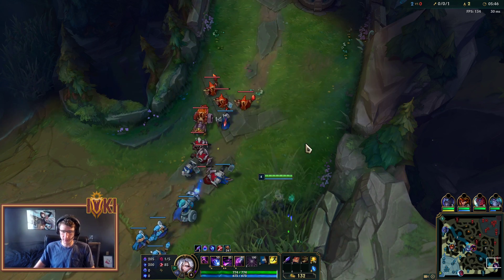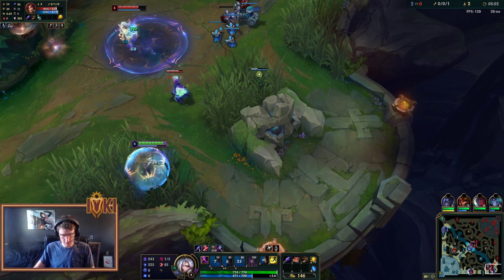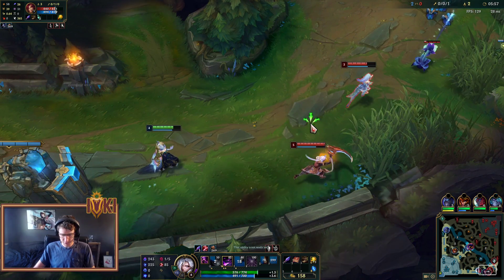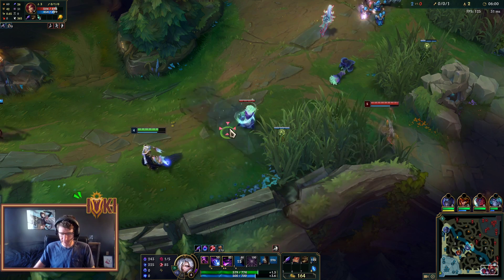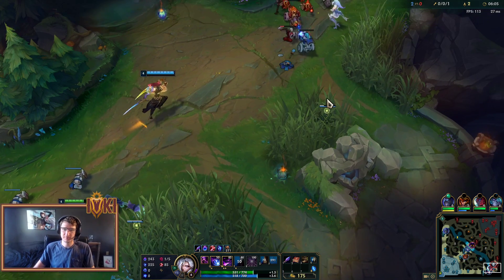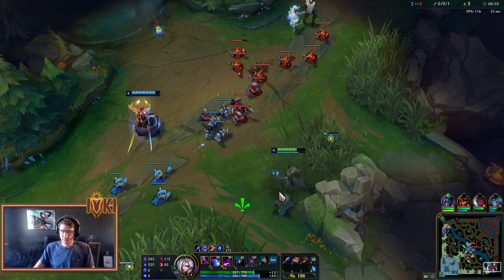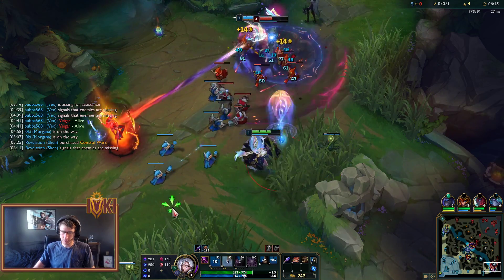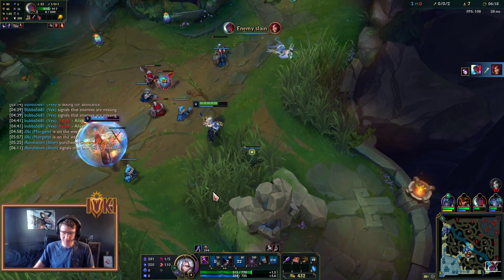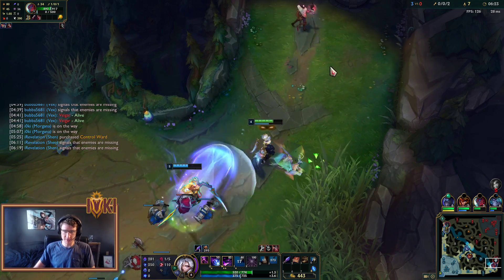We've got a Shen on the team too — I love me some Shen players. I'm just going to Black Shield so I don't take any poke here. I wasn't sure if that was going to root or not, wasn't sure if the Black Shield was going to hold. Just blow our Flash — not a big deal. Kayn might be sticking around here. Nice! Oh my gosh. Clean. It doesn't matter if Kayn stuck around because we can 2v2.